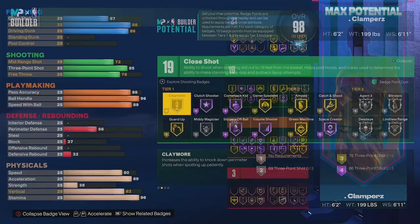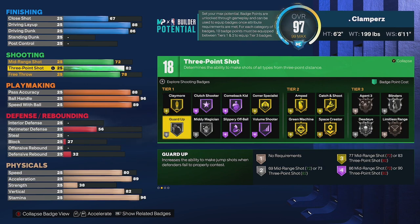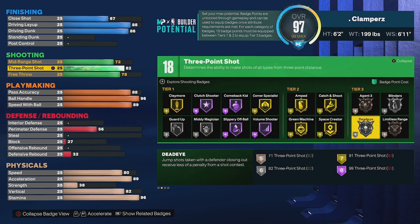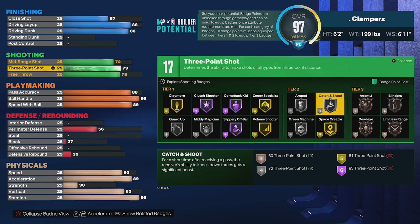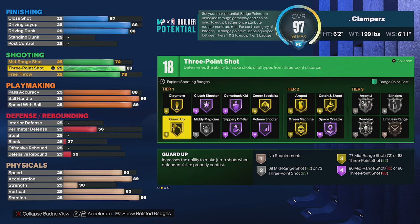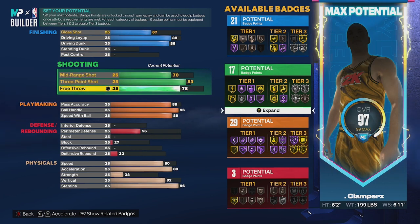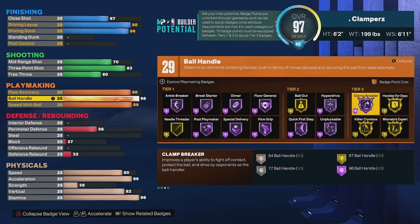For three-point shot we're going to lose limitless range silver down to bronze. At 82 you lose guard up gold, which I think is pretty important, and you also lose deadeye silver if you go lower than that. The best place is 82, maybe 83 for guard up gold. We'll tick mid-range down to 70 to lose one badge and make up for losing limitless range, and we should still be able to equip everything.